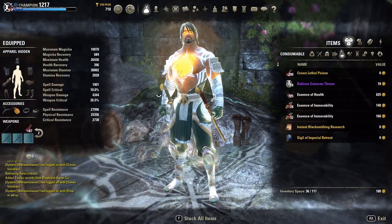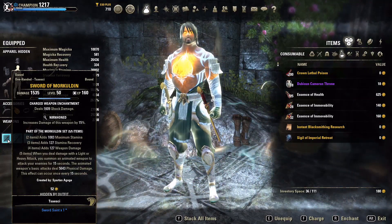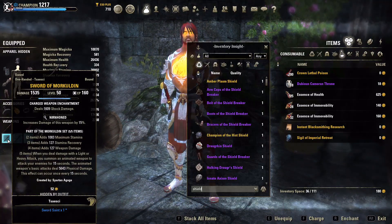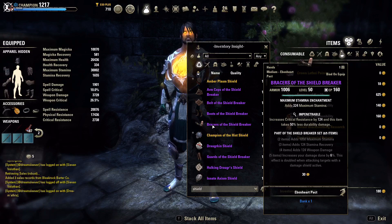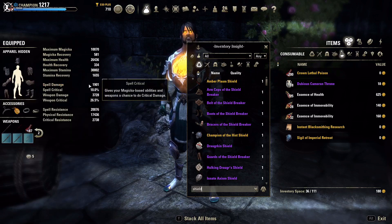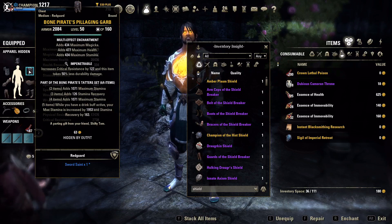Let's talk about other sets you can run. If you're not sold on More Cold'en, the next set I'd recommend is Shield Breaker. Its two-piece through four-piece bonuses are identical to More Cold'en, but the five-piece increases your damage done by 6% flat across all damage — and this effect is doubled when attacking targets with a damage shield active. So against Sorcerers, DKs using shields, or anyone with a damage shield, you get 12% additional damage. You can sub Shield Breaker in for either More Cold'en or Bone Pirate to add even more damage to this build.